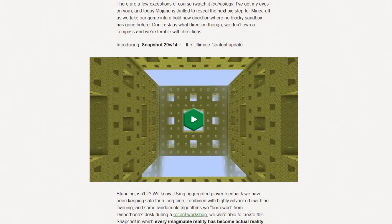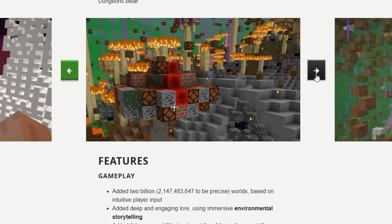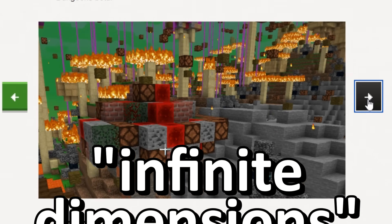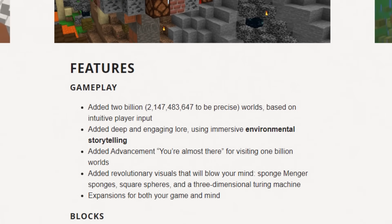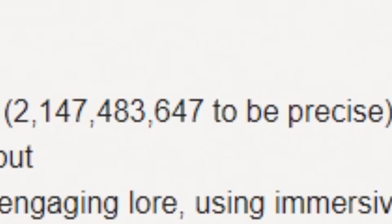Every update imaginable coming to Minecraft. I couldn't believe it at the time — I was like, there's no way, this is a troll post. There's no chance they could put infinite dimensions in Minecraft. I would have sworn the blog post was just an elaborate troll, but according to the changelog, they've added 2 billion — 2,147,483,647, to be precise — worlds based on intuitive player input.